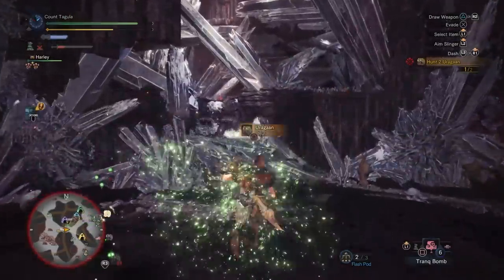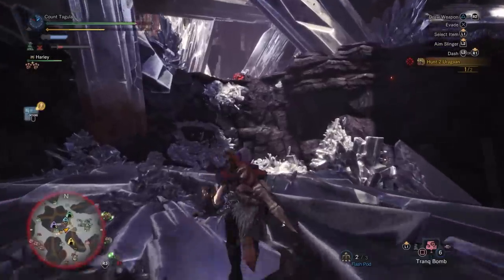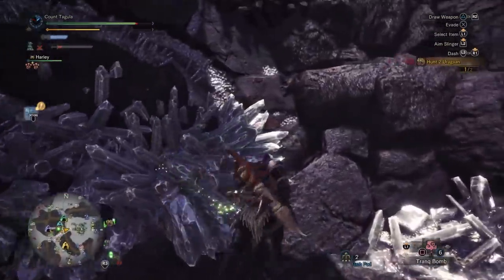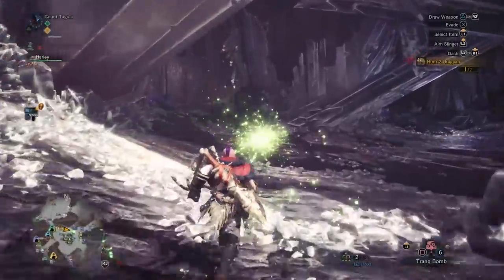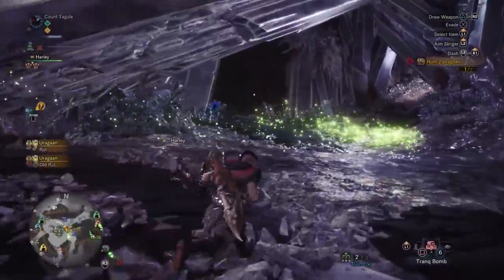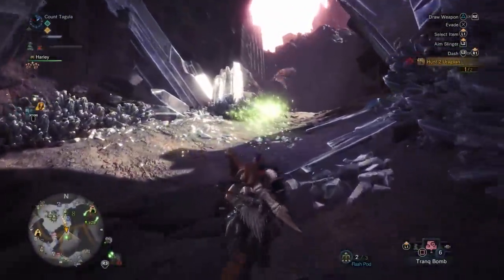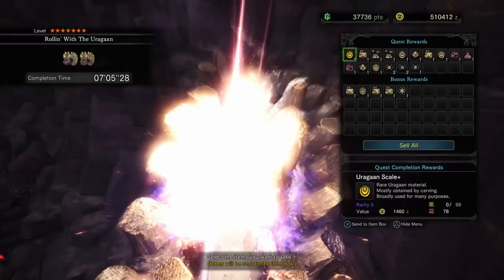Unfortunately, if you have some bad luck like I did, you might encounter an Uragon that literally just wants to run around the entire Elder's Recess while you try to follow it — it's probably the most aggravating thing ever and will drastically increase the time it takes to finish the quest. Hopefully that doesn't happen to you. Without bad luck you can get it done significantly faster. I've done this in groups and solo, and it's really dependent on if the Uragon decides to roll all over the map or not. We got this one done in seven minutes, which is significantly better.